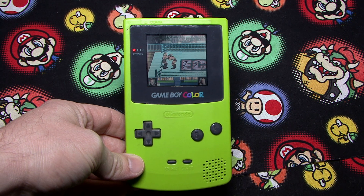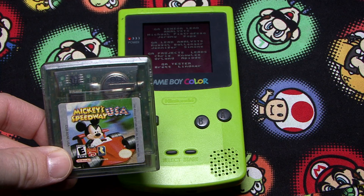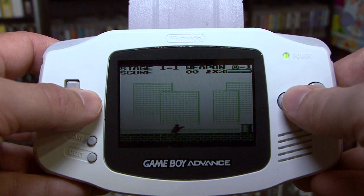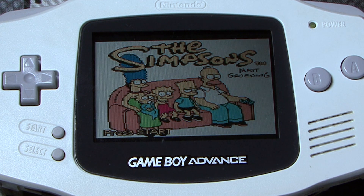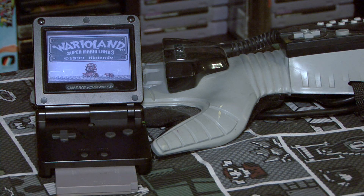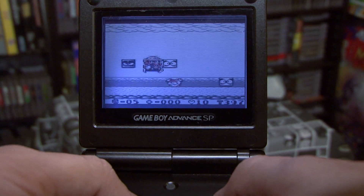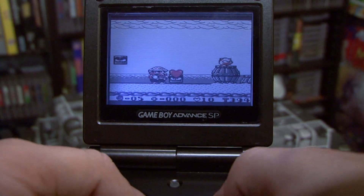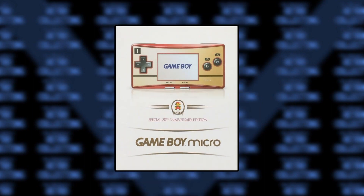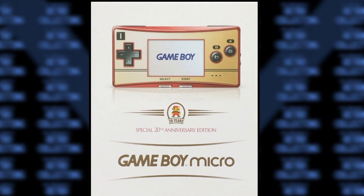You could use a Game Boy Color, released in 1998 — it's backwards compatible and plays the entire original library plus its own Game Boy Color games. There's also the Game Boy Advance, released in 2001, which plays all Game Boy and Game Boy Color titles plus its own set of games called Game Boy Advance, or GBA. The Game Boy Advance had an improved model, the Game Boy Advance SP, released in 2004 — it's more compact, some models have improved lighting capabilities, and plays all the games the previous models could. The Game Boy Micro, released in 2005, sadly doesn't play original Game Boy or Game Boy Color games — it only plays Game Boy Advance titles.